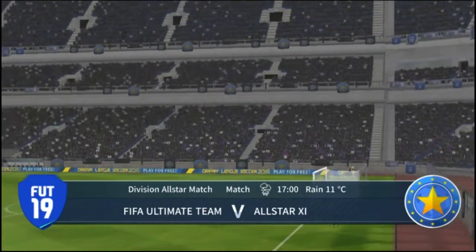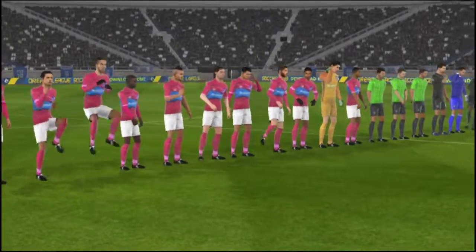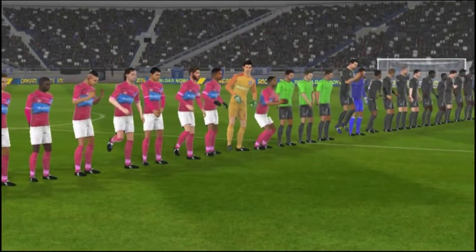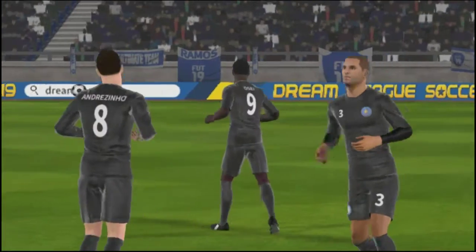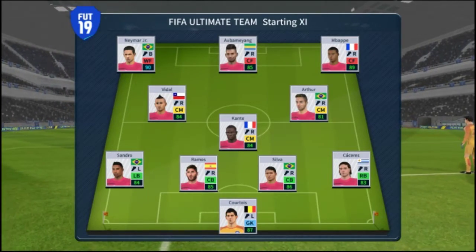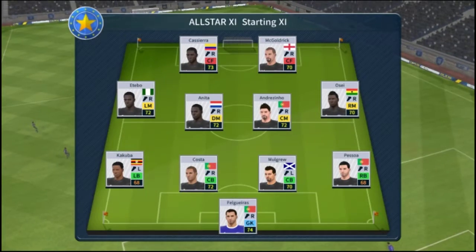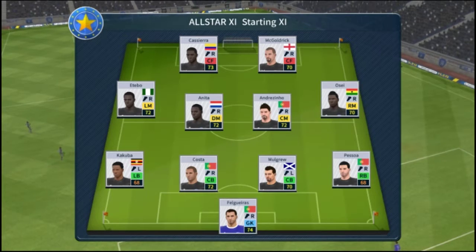Here we have it. The division's best are up for it today and hoping to show this dream team what they're made of. Sit back and relax. Well, I've just been handed the team sheets — let's see how they'll line up. This is how the home team is lining up, and here is the away team formation.